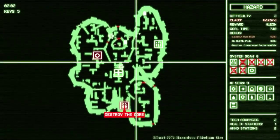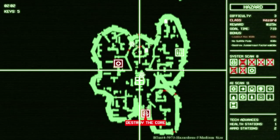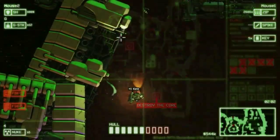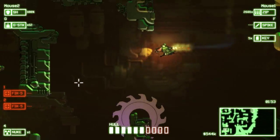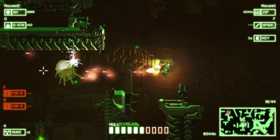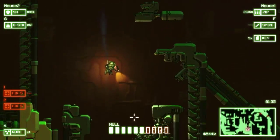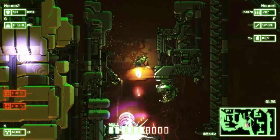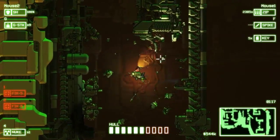Did I already destroy both juggernauts? Yeah, I guess I did. No supply pods — I still have credit for that even though I used a supply pod. I destroyed the juggernaut factory. Let's head to the objective. Maybe I can even get in under time — so the time limit might not be as restrictive as I was originally thinking. There's a tractor beam tech advance. All right, core — let's do this. And we had a minute to spare.